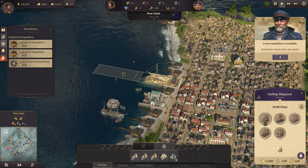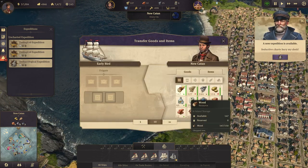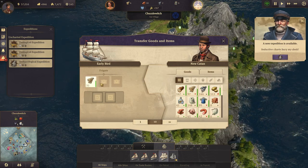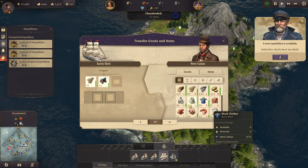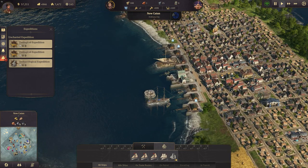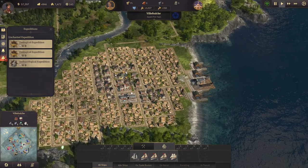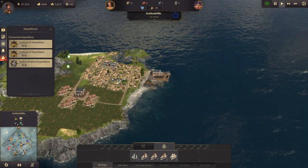We can get a schooner and should do that — we need another trade ship. Let's get some more timber and some weapons and some bricks. My first and foremost task right now is to have a fortification of all my islands. We've got one here, those two, and we definitely want to have one here and down here so that I don't need to worry about that.